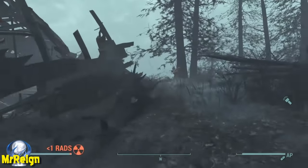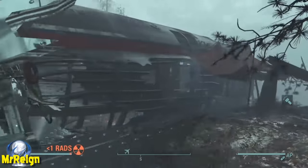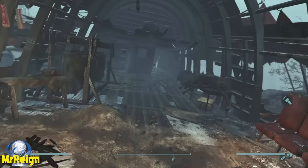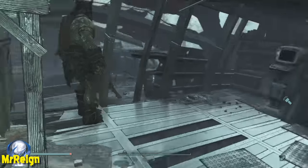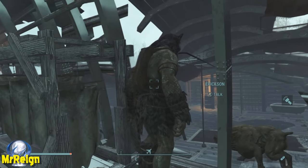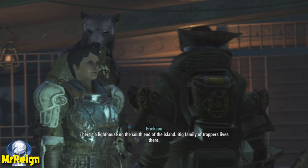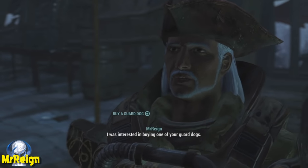You can return at a later stage to buy more dogs or more animals and they will be replaced by other ones with names. So on occasion you'll find the named animals - I actually found a glowing wolf the second time I went around, hence the thumbnail.